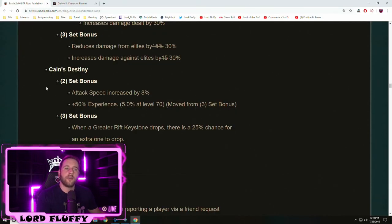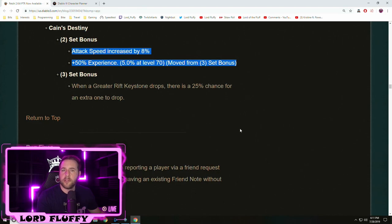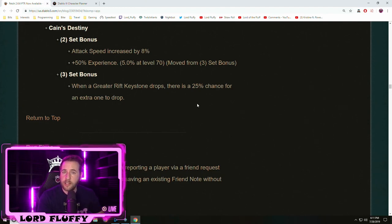Finally there's the Cain's Set revamp: two-piece gives 8% increased attack speed and 50% experience, and the three-piece bonus gives a 25% chance for an extra Greater Rift Keystone to drop whenever one drops. For leveling the two-piece could be really strong, and late game at T16 where four to five keystones drop, each one has a 25% chance to trigger another — so you could potentially get 10 keystones from one rift. This could be great for builds like Thorns Necro that are insanely key-hungry when pushing leaderboards.